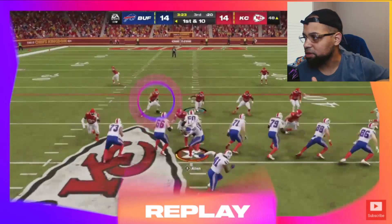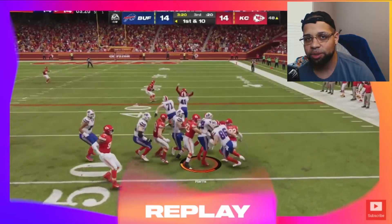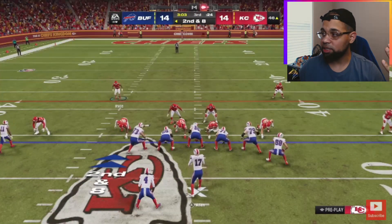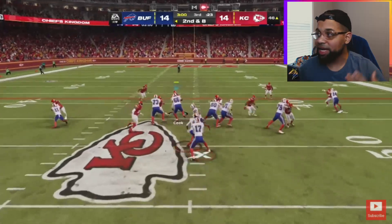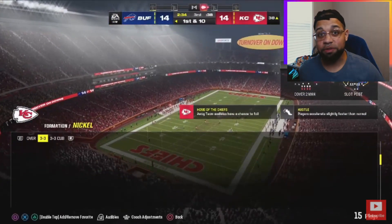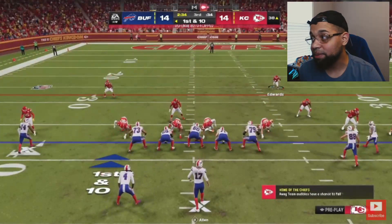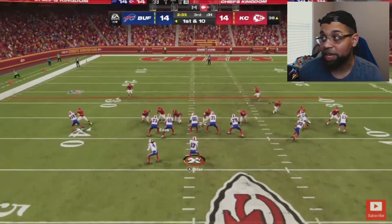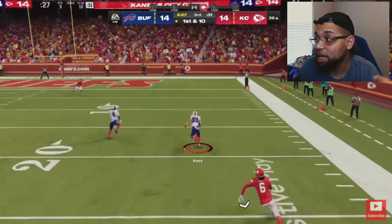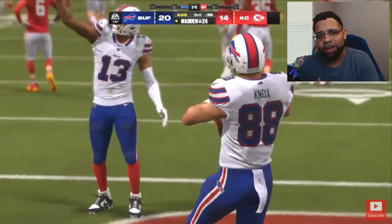Jailbreak screens where you have two linemen, a tight end, and maybe a wide receiver breaking out to guard anybody — the pulling guards are going to go crazy in those situations. Same thing with option plays, speed options, triple options, any type of power play — these guys are looking to get to the second level to create a beautiful run scheme. We haven't really been able to do this for a long time, not since I-form stretch left/right was a thing with Eric Dickerson.